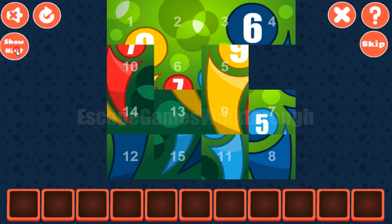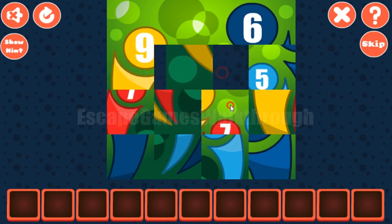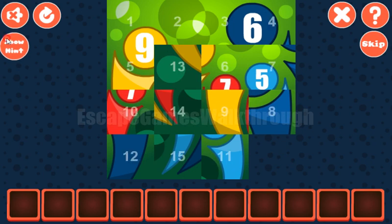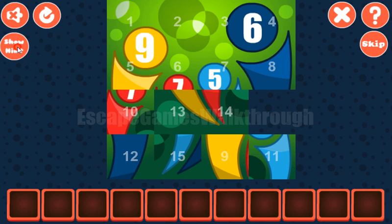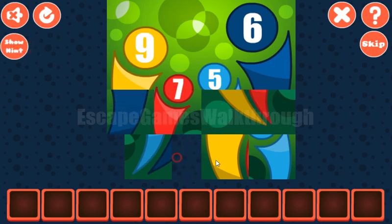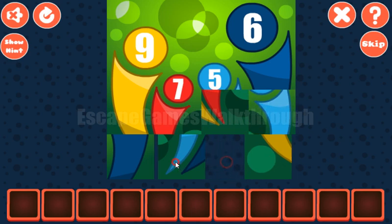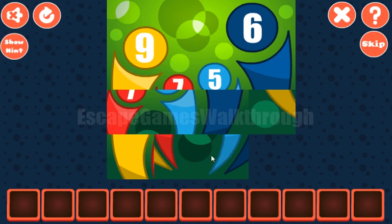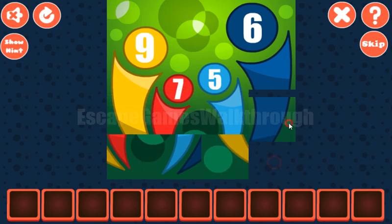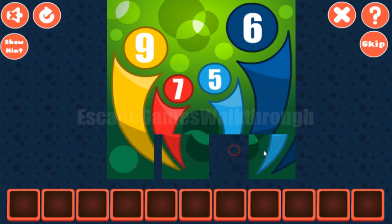Five, six, seven, eight. Now nine, ten, eleven, and twelve. And now the bottom row. This picture is done.